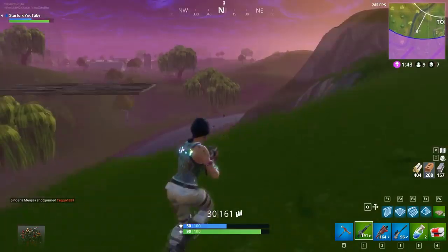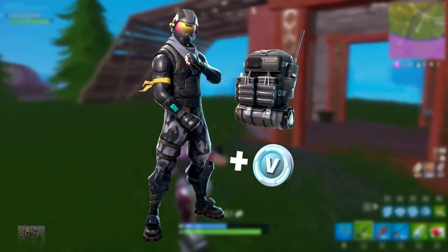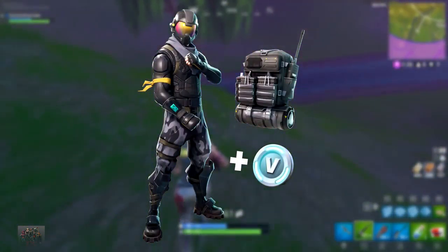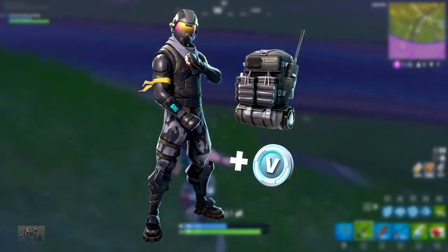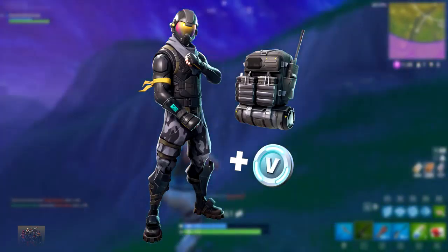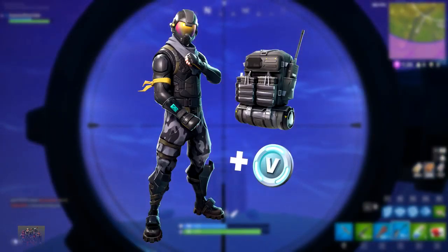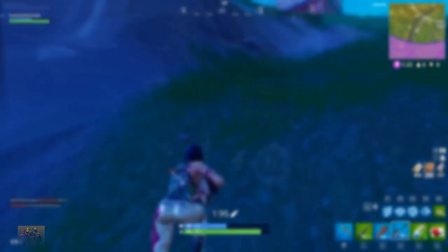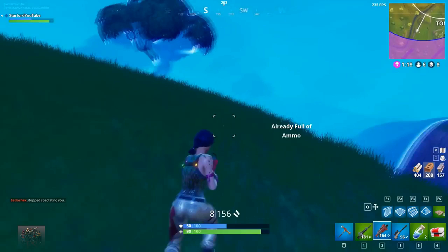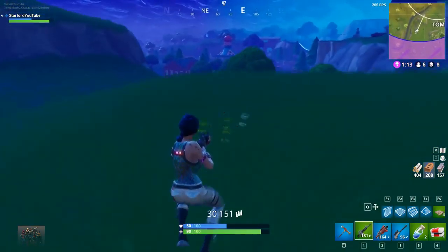I do also want to point out that with the Recon Specialist one — the dude with the visor — there was an image that showed up in the in-game files which had the character himself with the back bling and a little V-Bucks icon with him. I'm assuming that when you actually buy a certain amount of V-Bucks, you will get this dude free with the V-Bucks purchase. So I'm pretty sure that's the only way you're going to be able to get this dude. Speculate down below — what is your favorite character? I would love to know.